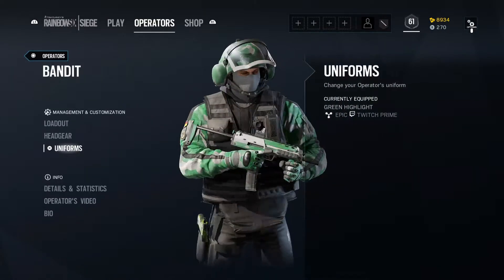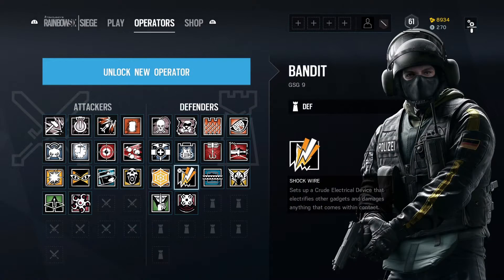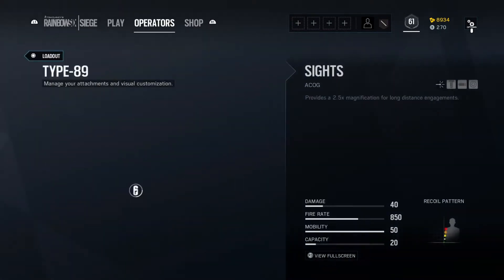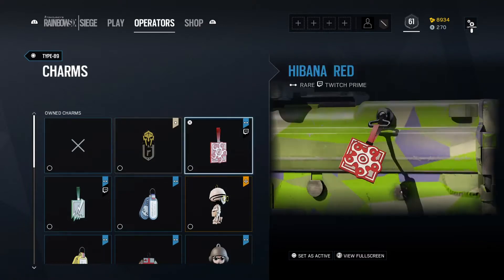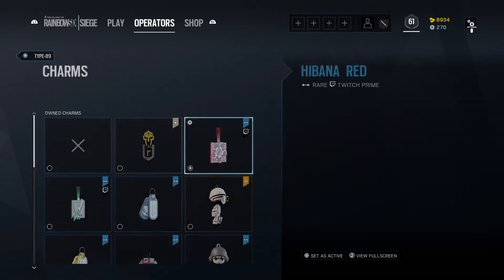Oh, let's have a look at it here — very nice, very nice. So we'll look at Nomad. We didn't get a skin for Nomad, did we? No. We did get a charm. Also looks very nice.